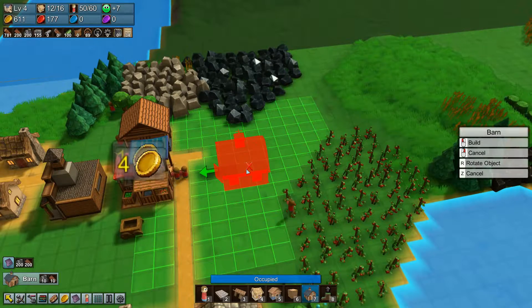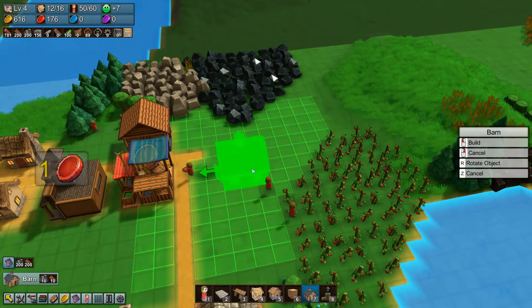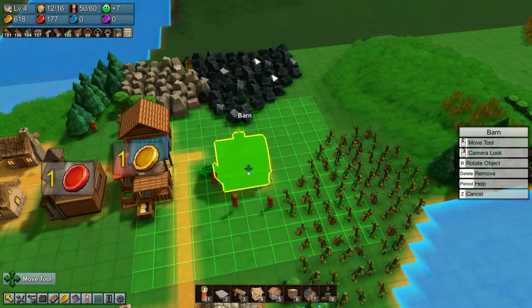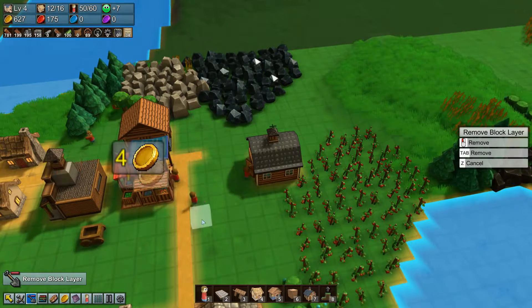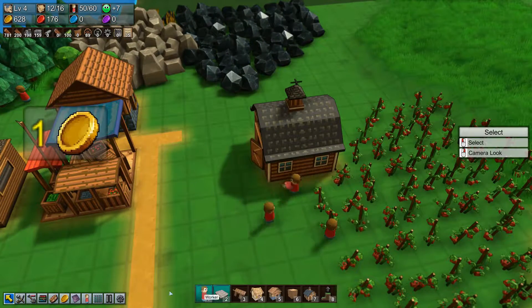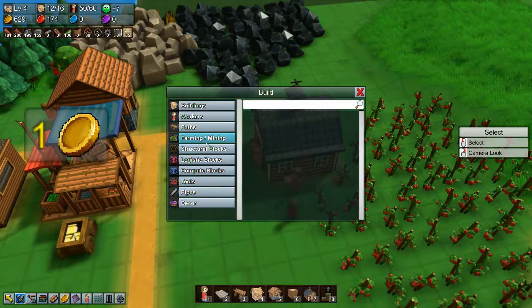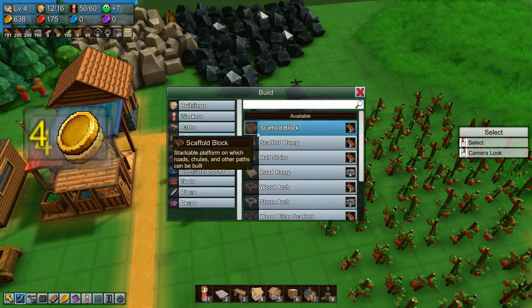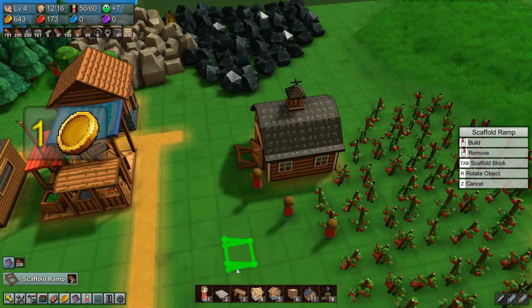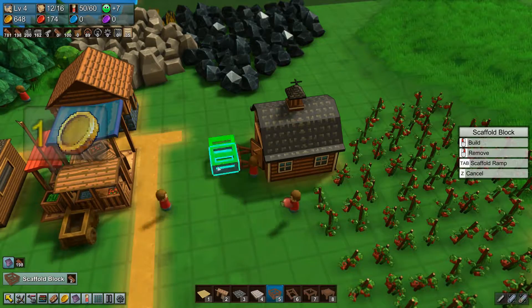We do have the kitchen now, so we can do some fancier stuff. But right now I kind of just want to — actually I screwed up — move that barn. Go back. Right now I don't have logistics blocks, so I can't do what I normally would do here, so we've got to make something a little fancier.